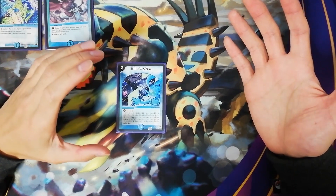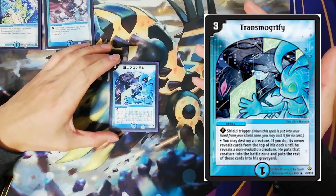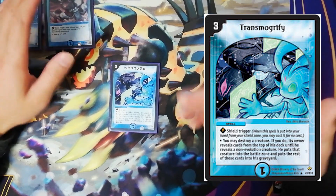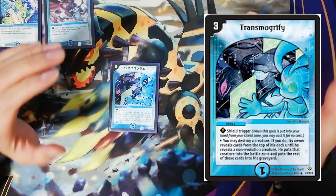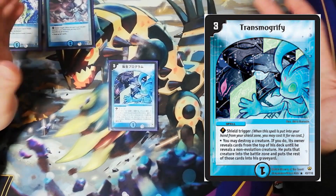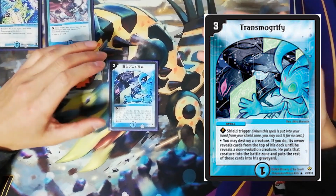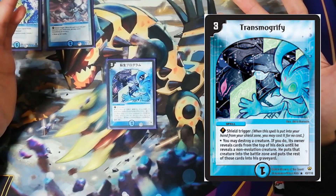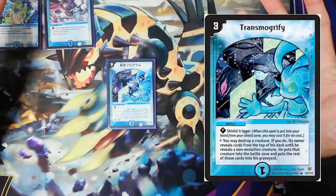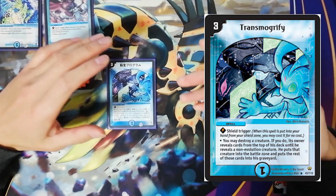Transmogrify comes in at number 8. Unfortunately, we don't have too much experience with this card, since it is quite hard to incorporate into just any deck — you will have to build a deck around it. However, it rightfully deserves this spot on the list for its literal game-breaking effect, which allows you to bypass the requirement for mana. When you hit something like Bomidius, Twin Cannon, or any other big creature, it really does feel like this card is broken. You also have to think about how more often than not you would also be hitting your Bronze Arm Tribes and Alcohokuses, which in their own right isn't that bad at all, since you do get their play-in effects.